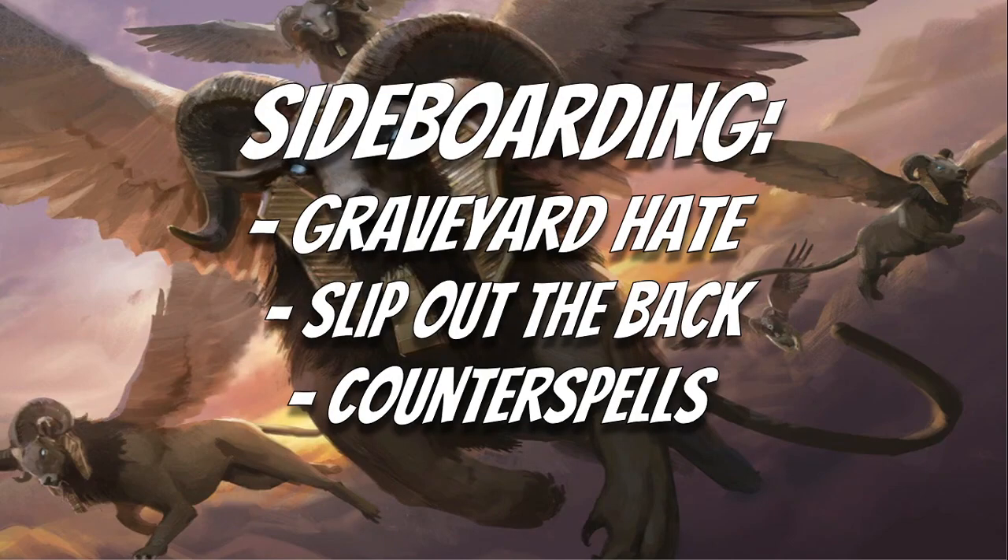For sideboarding, I'd recommend graveyard hate — Torment of Hailfire and Soul-Guide Lantern are your best options. Slip Out the Back is fantastic: for one blue, target creature phases out and returns with a +1/+1 counter. You can use it as pseudo-removal or as a protection spell — if your opponent tries to kill your sphinx, you just phase it out. For counterspells, I'm currently running Disdainful Stroke and Make Disappear, but you could also play Aether Gust or Mystical Dispute depending on your local meta.